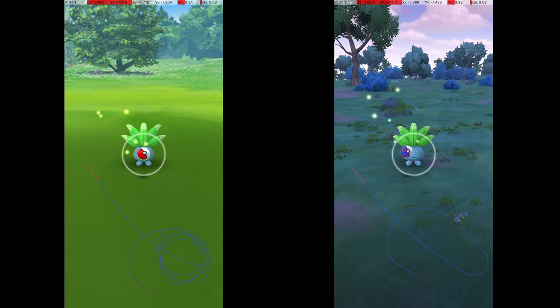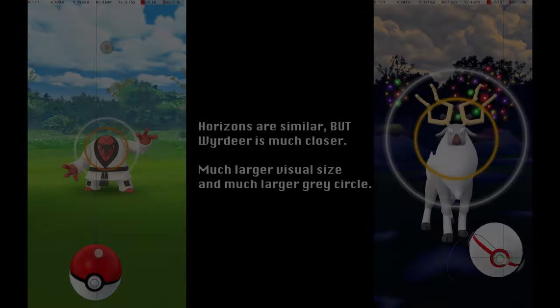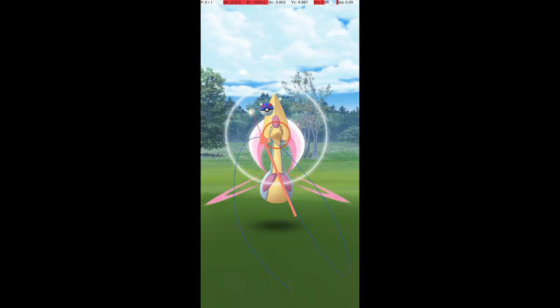One small thing that changed is that the level of the horizon is not consistent between pre-update and post-update encounter screens. I mentioned using the horizon to guess Pokemon distance in my general excellent throw guide, and have frequently referenced the horizon or trees in excellent throw guides. Since the appearance of the background has changed, references to the pre-update background are now obsolete.